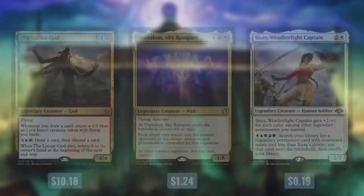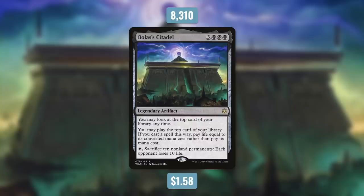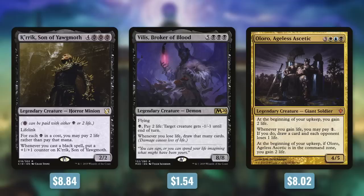Coming in at 5th place is Bolas's Citadel, currently $1.58 and seeing play in 8,310 decks. It's a legendary artifact for 3 Black Black Black: you may look at the top card of your library at any time and play it, paying life equal to its converted mana cost rather than its mana cost. You can also tap it and sacrifice 10 non-land permanents to make each opponent lose 10 life. This not only gives you access to the top card of your library but lets you cheat on mana costs. In a lifegain deck you can easily storm off and win with this. It fits well in decks like Karlov of the Ghost Council and Oloro.